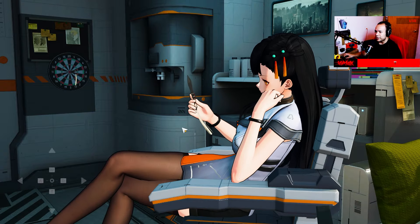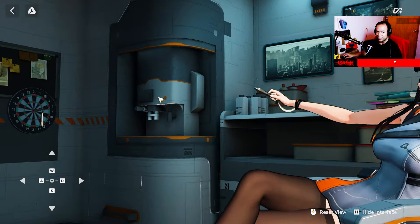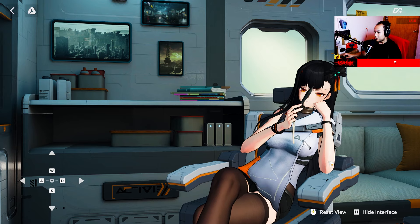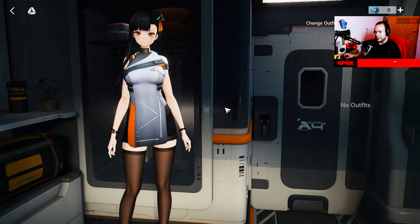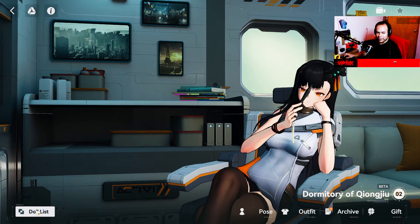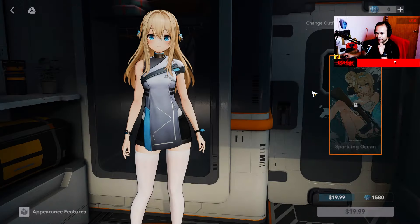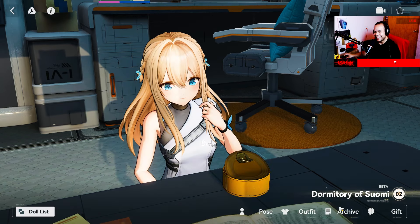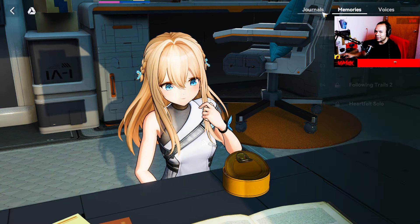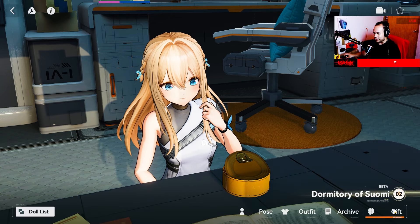There's a free camera button — you can move the view, touch the character, and interact with them. Down here we have outfits. Kujin doesn't have any skins yet, but characters like Somi do. Archives contain the voices, memories, and journals about these characters.